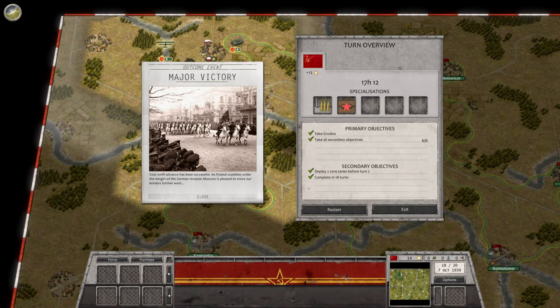All right, major victory! We got there by turn 18 — 17th hour. All right: 'Your swift advance has been successful. As Poland crumbles under the weight of the German invasion, Moscow is pleased to move our border further west.' For those that don't know, that was far enough to keep the Germans out of Moscow. And I'm sure in upcoming scenarios that's what we're playing. Outstanding.